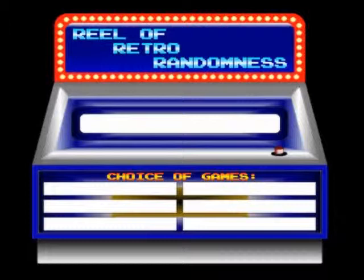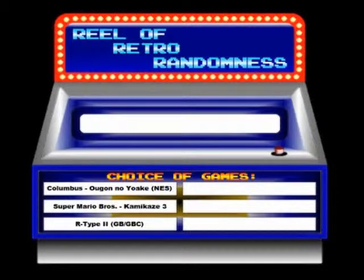Starting with: Columbus - Ogun no Yoake for the NES. Super Mario Bros. Kamikaze 3, an NES hack. R-Type 2 for the Game Boy and Game Boy Color. Flicky for the Genesis. Summer Challenge for the Genesis. And finally, Missile Command for the Game Boy and Game Boy Color.